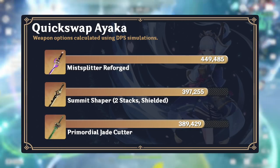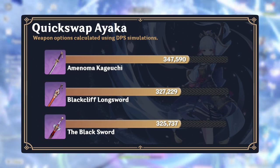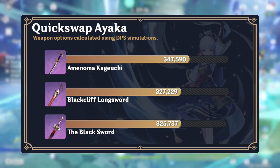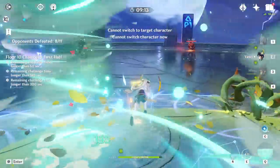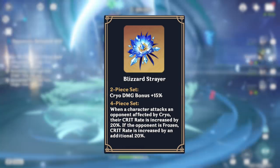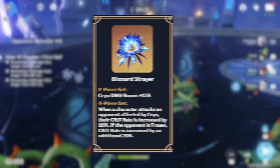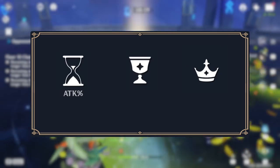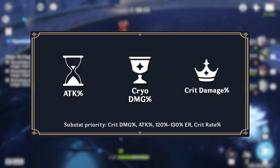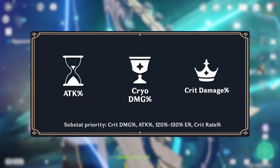Ayaka's best weapon for a quick-swap playstyle is still the Mist Splitter Reforged. Her best 4-star and best free-to-play option is Amenoma Kageuchi for its energy recharge passive that allows Ayaka to invest less into ER stats. Ayaka's best artifact set for quick-swap is still the 4-piece Blizzard Strayer set, as she should still aim to hit frozen enemies with her burst. The main stats to prioritize are ATK% on the sands, cryo damage on the goblet, and crit damage on the circlet. For substats, Ayaka wants crit damage, attack, and energy recharge. Crit rate can be a strong option but again has issues with overcapping.